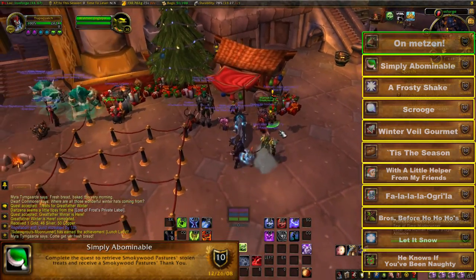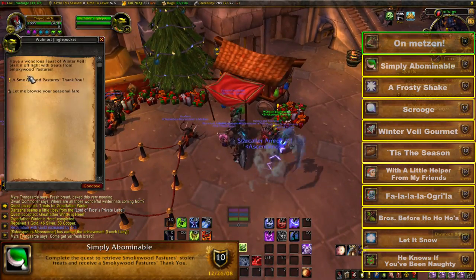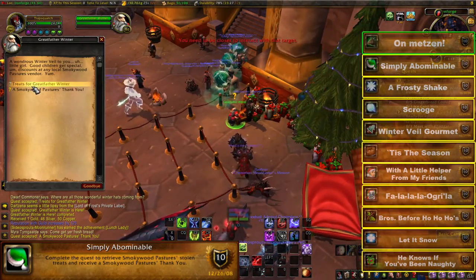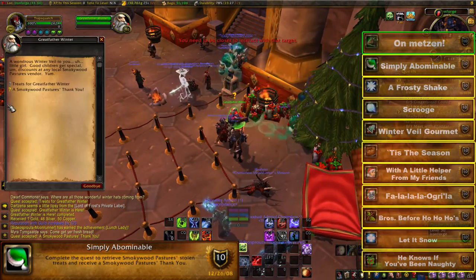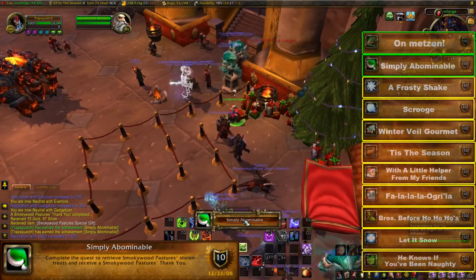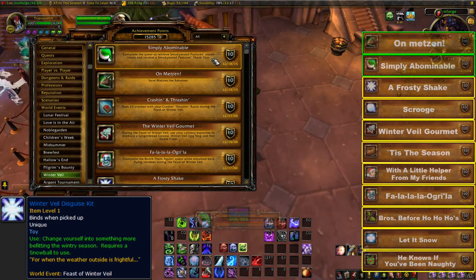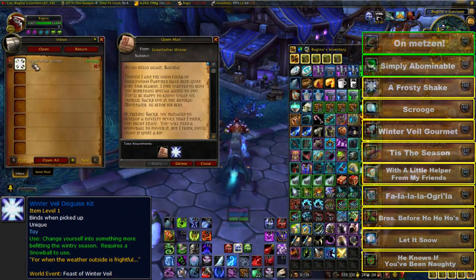For the Simply Abominable achievement, directly after turning in the 'You're a Mean One' quest, talk to the same NPC and accept the 'A Smoky Wood Pastures Thank You' quest. Turn this in to Greatfather Winter, who is directly nearby, to grab this easy achievement. Also note that one day after turning in this quest, you'll receive a Winter Veil Disguise Kit in the mail.